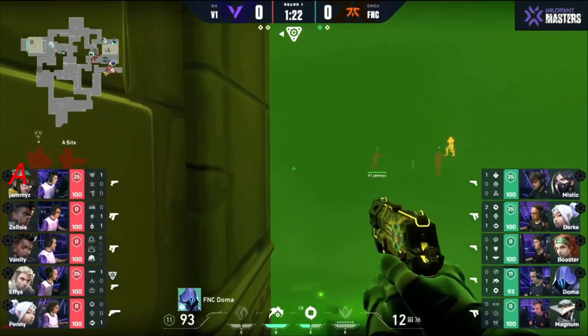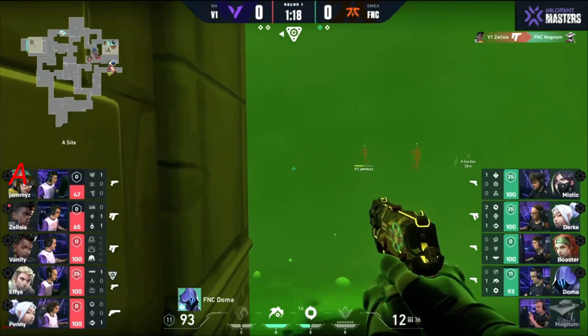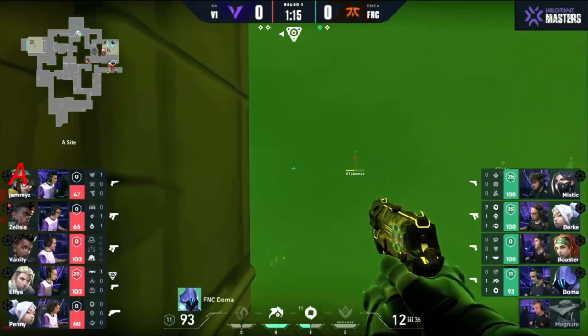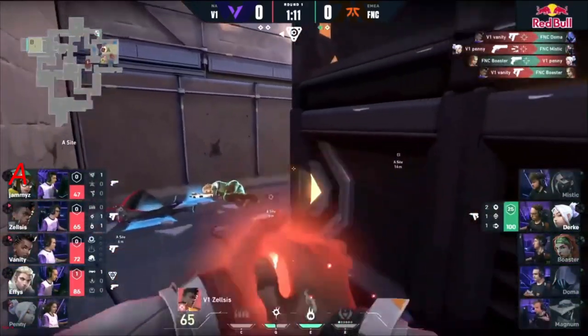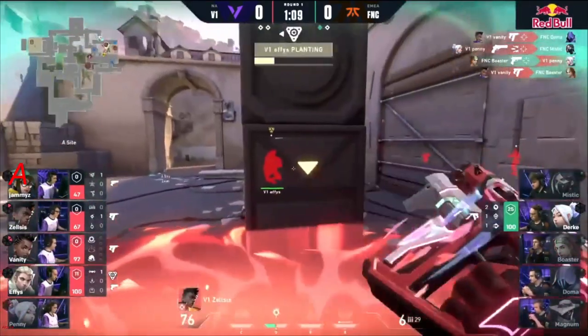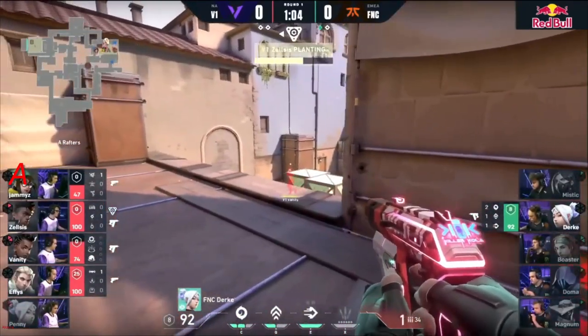Doma happy to play on the very verge of this — there is a split coming through. Zelsis succeeds against Magnum, so Doma's feeling a little isolated. There it is — the one-two punch, and it's going to be the site take for sure. Zelsis with great work finding so much room. Durka on the play back in — look, he's been great, but a 1v4 to kick things off might be a little beyond him.